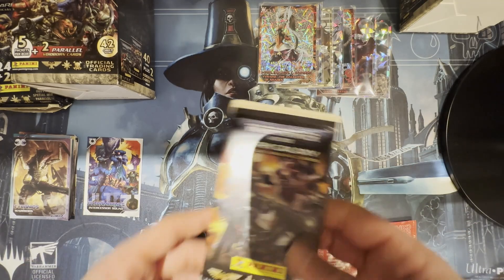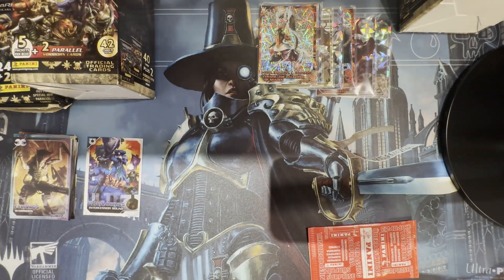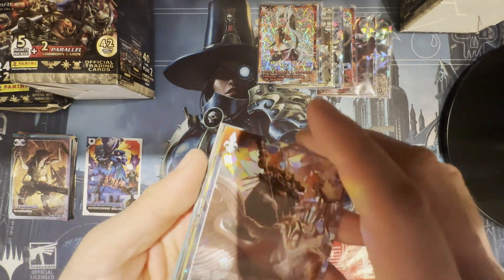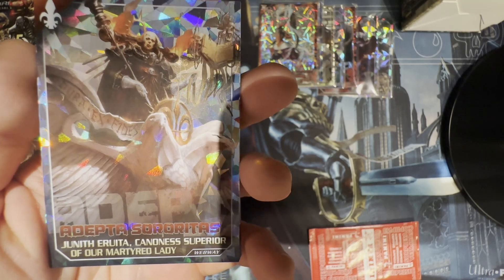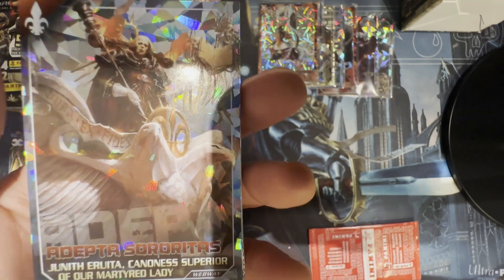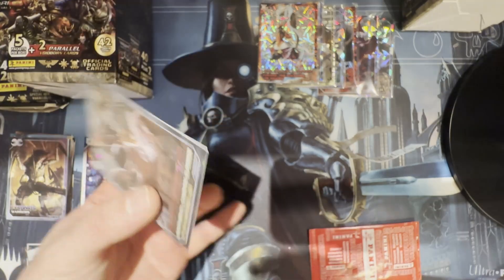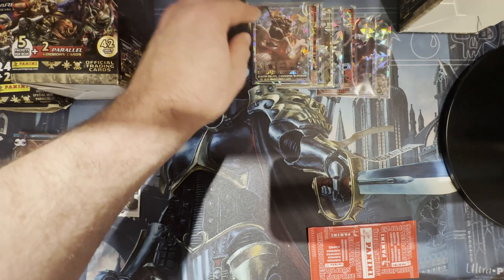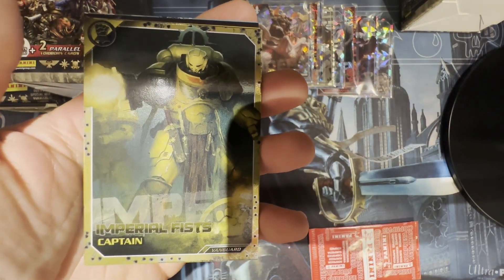And the last regular pack out of this box. Adepta Sororitas — Juneth Iriata, Canoness Superior of Our Martyred Lady. A wicked card to get. I'm going to have to sleeve you up. Let's see what other cards I got. Another shiny one — Imperial Fists Captain, a Vanguard one. I think I got this card already but not a Vanguard version. Got to protect my shiny cards.